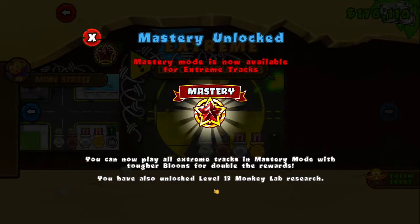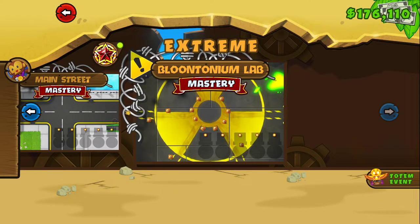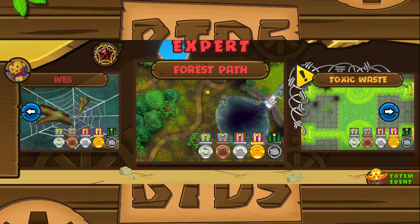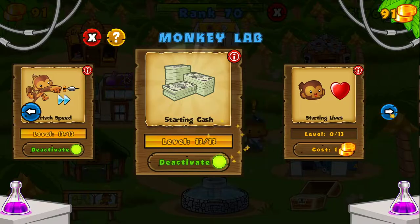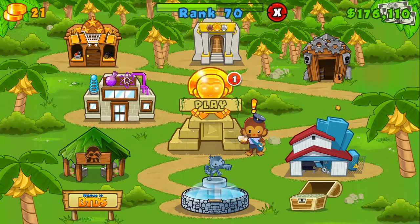I unlocked the last upgrade for the lab — and yeah, this is the very last step in the game. Once you unlock extreme mastery you can play mastery mode on every single map. There isn't much else to unlock after this. I'll get now this last level for attack speed, starting cash, and big balloon sabotage — a lot of tokens are needed for every upgrade. That was the video, guys — I hope you enjoyed, and see ya, bye bye!